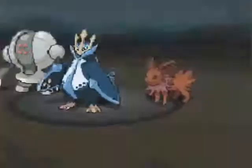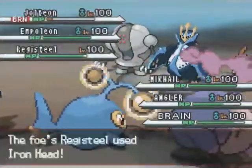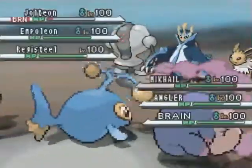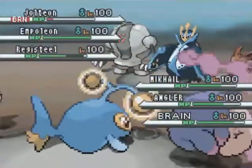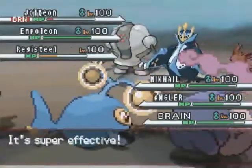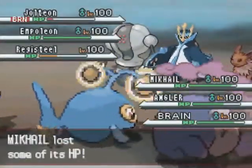He goes ahead and sends out Empoleon. Brain's gonna go ahead and use Psychic on Jolteon — does not kill! That Jolteon is pretty darn bulky. Iron Head does a fair amount of damage, but I'm gonna get that health back with a Drain Punch, which gets Registeel down to below half. This is gonna be kind of hard because he's gonna protect the next turn and whatnot.